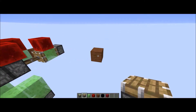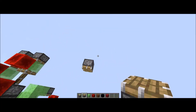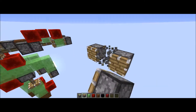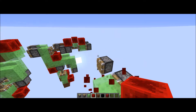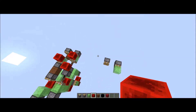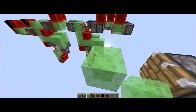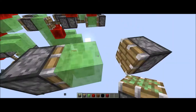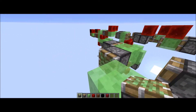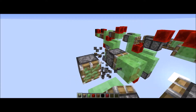We're starting off with a single piston, and now we're going to go three blocks — a piston, a block, another piston — and we're gonna have a slime block there. Just follow along exactly how I'm doing this. Some of this can be improved if you have slime stone expertise, however, if you want 100% results perfectly, do exactly what I'm doing here.